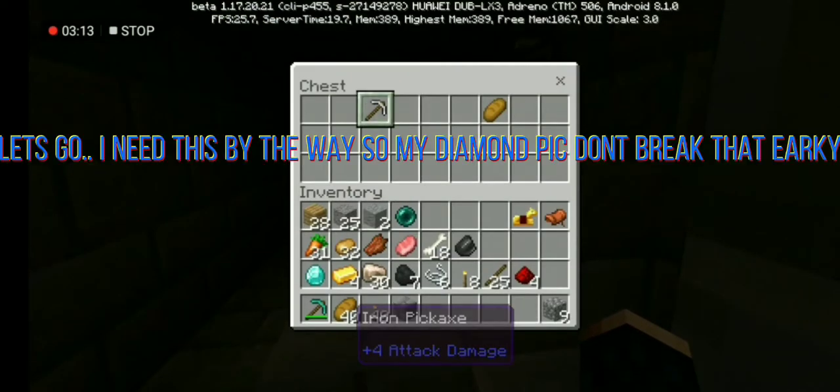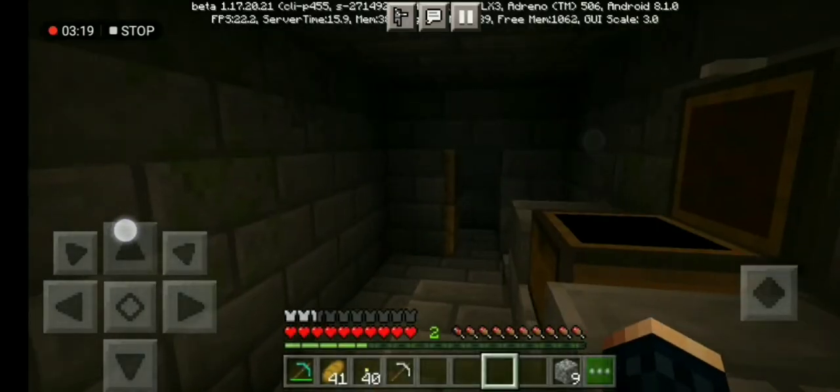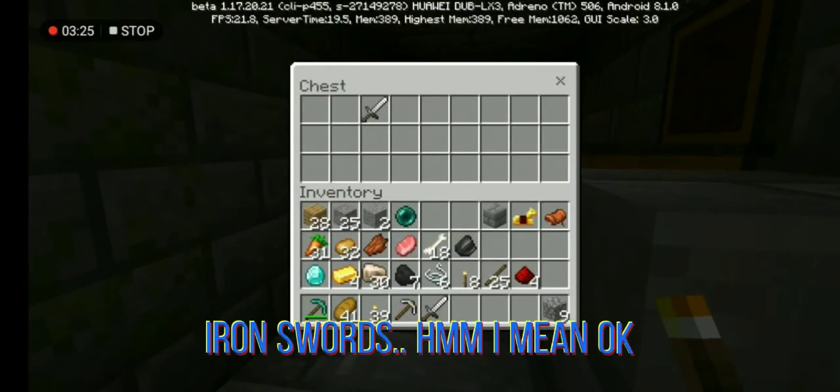Let's go, an ender pearl! Check the way so my diamond pick doesn't break. Another chest — what luck! Iron swords. I mean, okay.